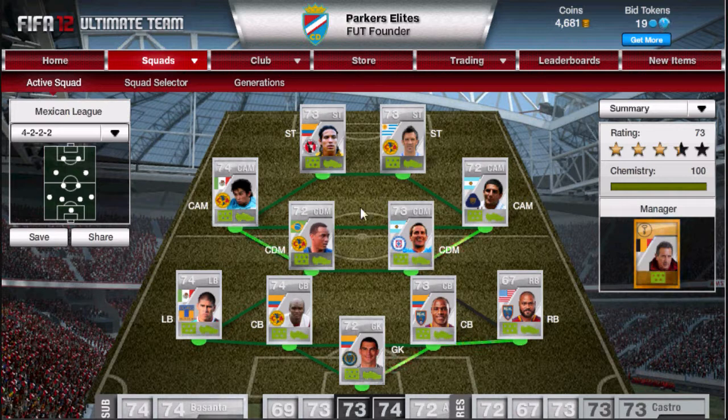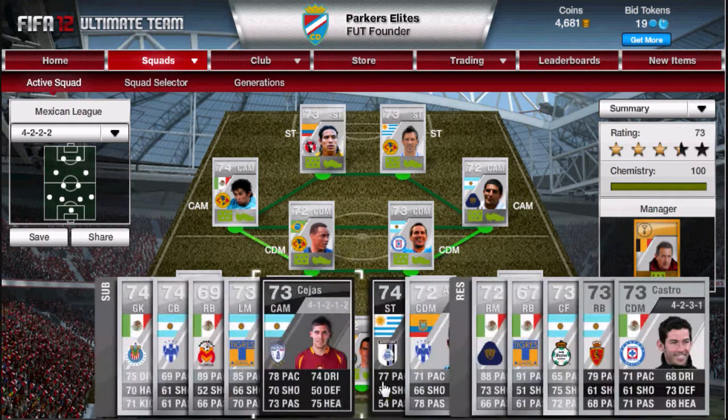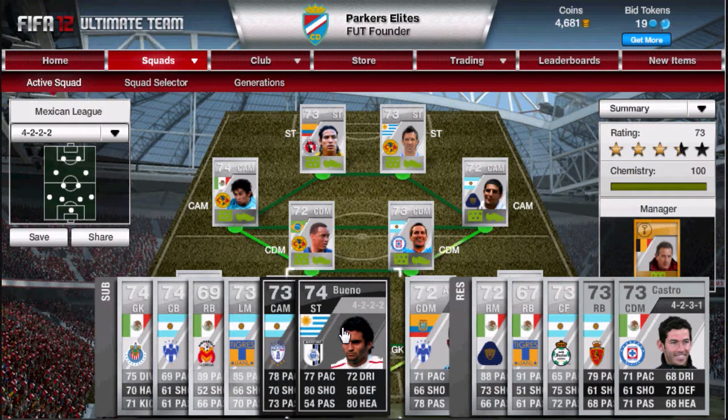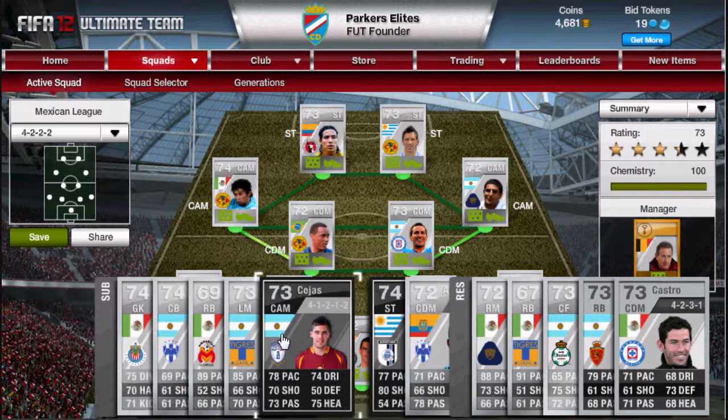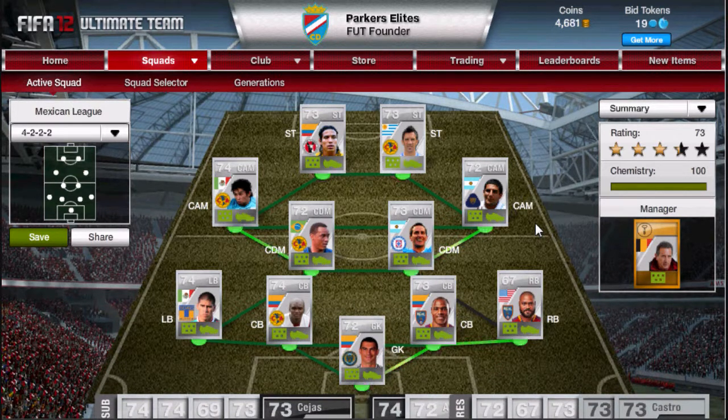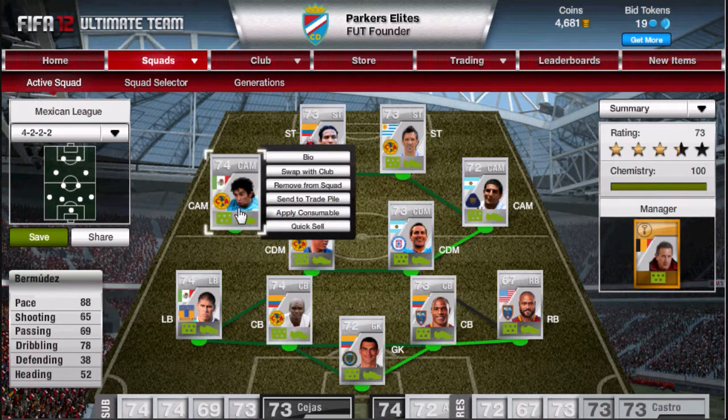If you have a bit more money, you may want to try out some of the Informs. There's Inform Bueno — he's a really good striker but I found him a bit slow. I paid about 50k for him and sadly he's only about 25k now because of his pace. He's got 80 shooting and 80 heading, so he's worth trying out. And the last option — I haven't got him but you may want to try him — is Inform Fabian, a Mexican central attacking mid. I tried him but found him really slow and Bermudez a lot better, so I'd stick with Bermudez.